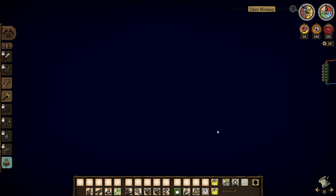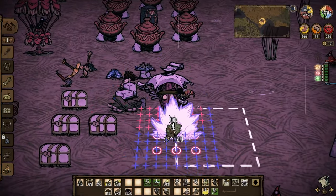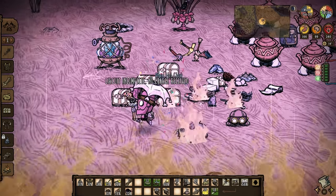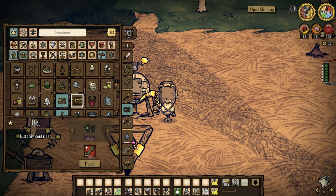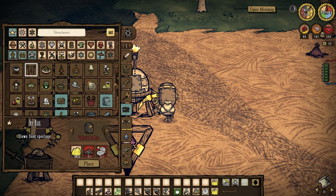You can even prototype certain structures and hold them in reserve for when you might need to place them. Classic examples of this are campfires or lightning rods. I know I am terrible with remembering to build lightning rods, so I try to prototype one as soon as I can and just hold onto it until I need to place it. Pretty much every structure you can build onto the map can be prototyped and held in this way, so use that to your advantage.